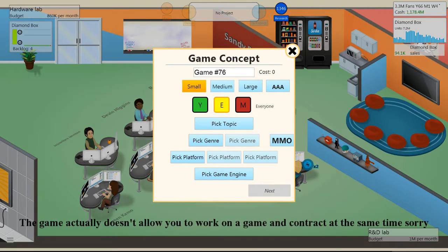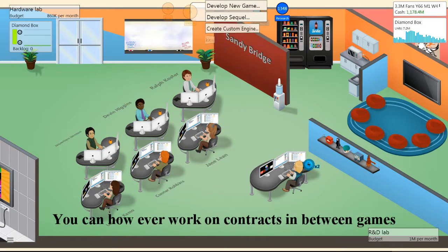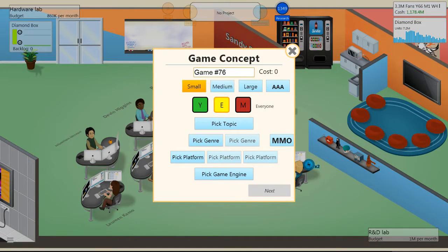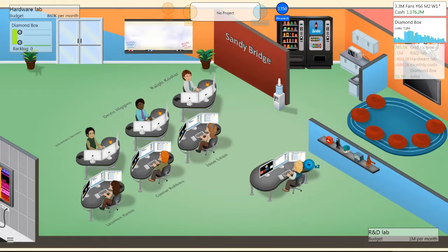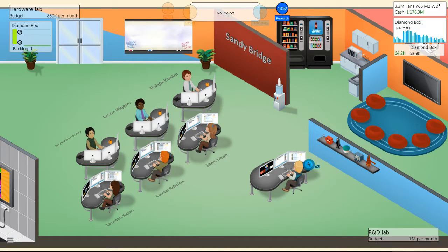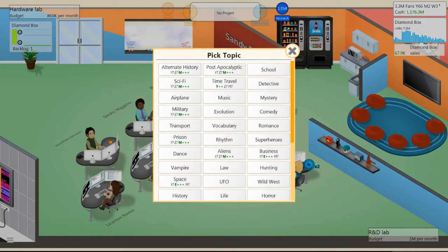You can have idle staffers work on contracts instead. When working on a small game you only need yourself; a medium game may need two more people; a large game may need around five. For a triple-A game you need all your people rested — preferably send them on vacation when they're tired, and then right after they return, develop the triple-A game.